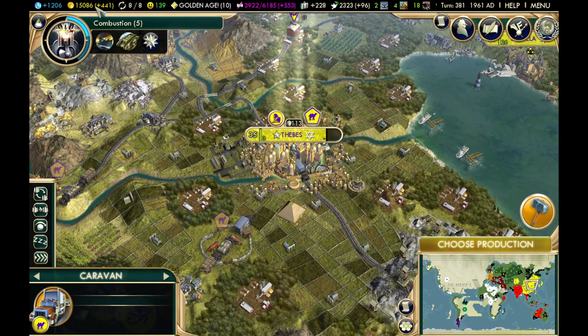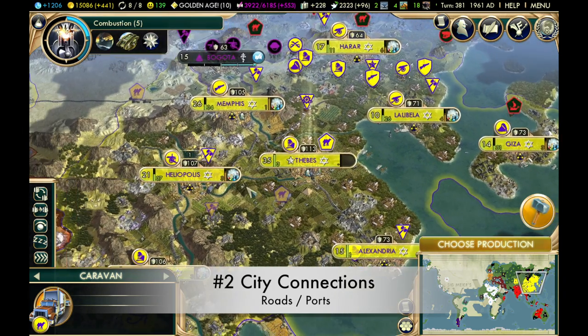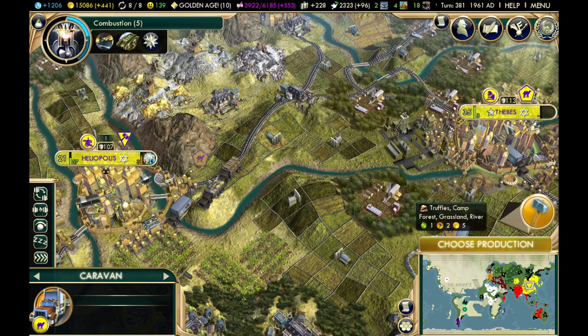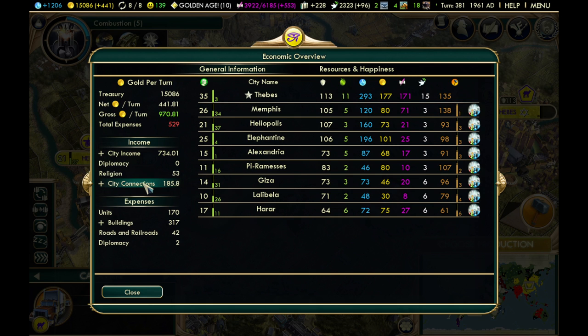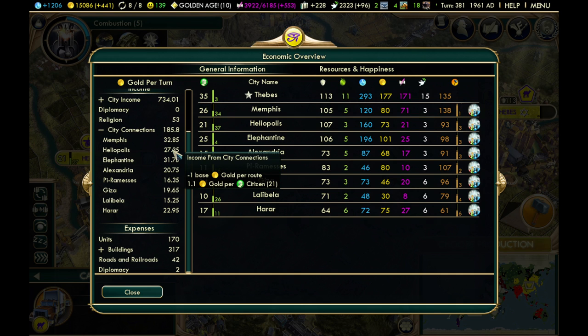The second major way to get gold is city connections between your cities and the capital. For example, with a road connecting Heliopolis to the capital Thebes, the connection icon appears and that city starts producing gold based on number of citizens. In the economic overview under income, you can see city connections. Heliopolis generates 27.35 gold because I have 21 citizens and get 1.1 gold per citizen — that's how the modifier works.